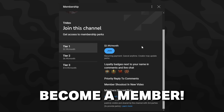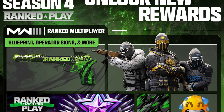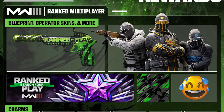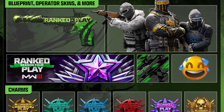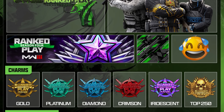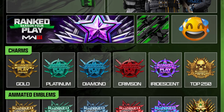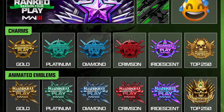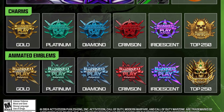The Season 4 ranked play rewards include two different sets. For multiplayer ranked play: 5 wins gets a weapon sticker, 10 wins a Pro Issue Renetti weapon blueprint, 25 wins a Break a Sweat weapon charm, 50 wins a Goaded weapon decal, 75 wins an MW3 Ranked Play Season 4 loading screen, and 100 wins a Season 4 veteran weapon camo. There are also charms and animated emblems depending on your rank, though it doesn't look like there will be free camos this time.